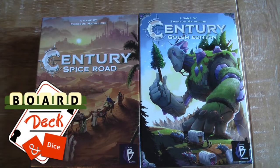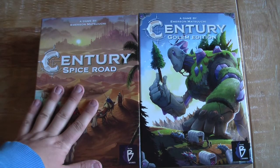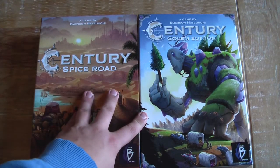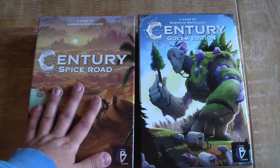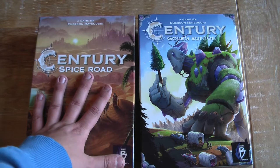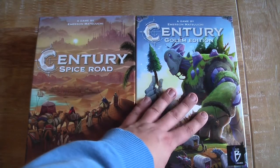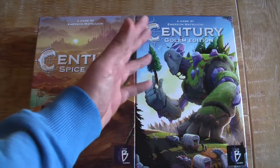Hello, welcome to a Zatu and Board Deck and Dice unboxing and comparison video. Today we're comparing the original Spice Road to the Golem Edition of Century. At the moment I own the Century Spice version because that's part of a planned trilogy of games, which the Golem Edition isn't. There were no plans to bring the Golem Edition to retail, but here it is.